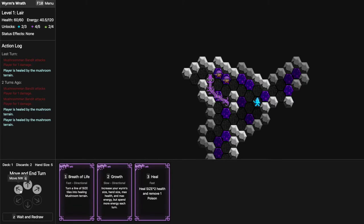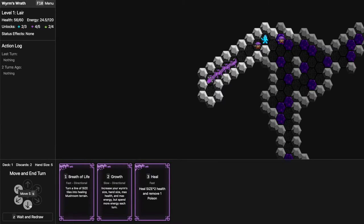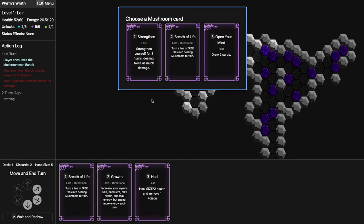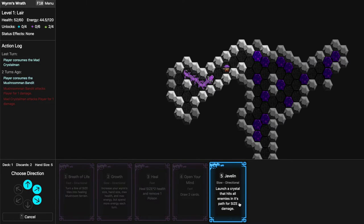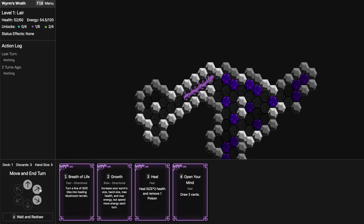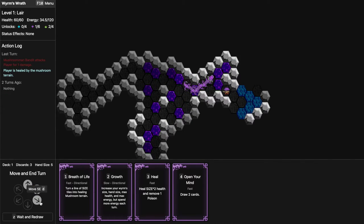There's something in there — I have a lot of HP but not a lot of energy. That's a dead end so I'll turn around and go for my friends. I'm chasing these mushrooms that keep running away — maybe Javelin is good. Let's test it out — a crystal that hits all enemies in a line. Wow, that actually goes pretty far. Might be strong. I really don't have enough energy — I hope to see more enemies before the next level.